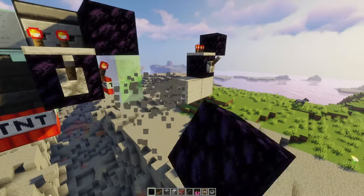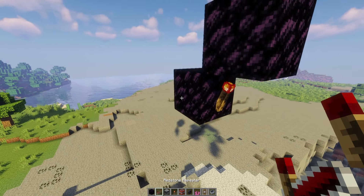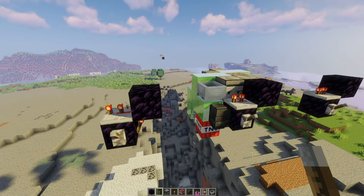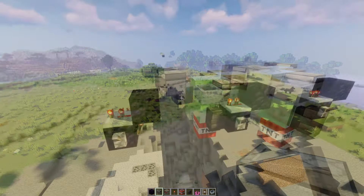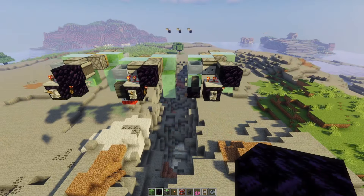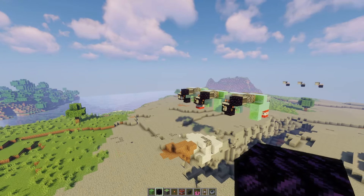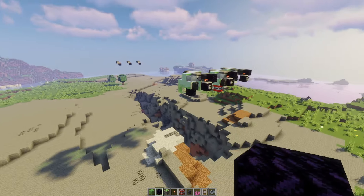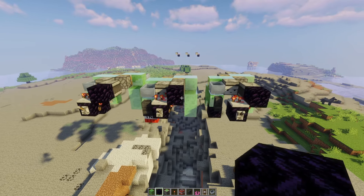Place your redstone torch, repeater on one tick, and lever on the back. Remember to put your observers on this obsidian block facing this way. Now all you need to do is repeat the build for the TNT dupers and the return stations on the other side. You can now have three machines along here — you can make it as long as you like, though be aware of lag if you have too many. The maximum I've done so far is ten of these flying machines all going at once, but you could do more.